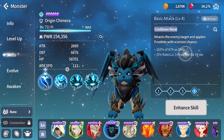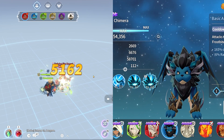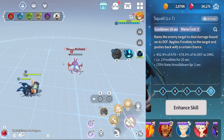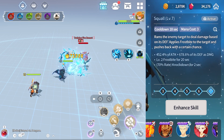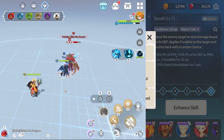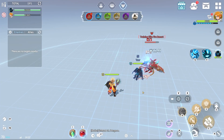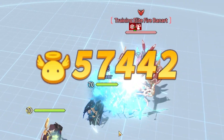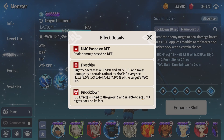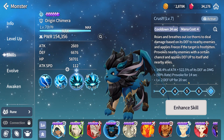His basic attack is 165% of attack with a chance to apply frostbite. Frostbite slightly decreases attack speed and move speed, and the target will take damage over time. Skill 1 is the main source of damage with insane damage multipliers of 452% of attack plus 679% of defense. On top of that, he also applies frostbite again and has a chance to knock down his target.